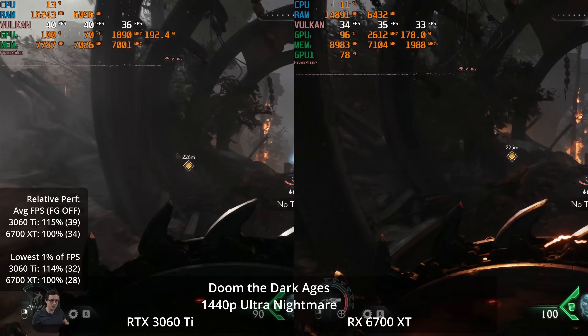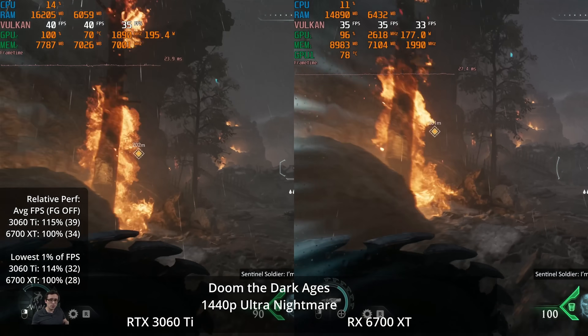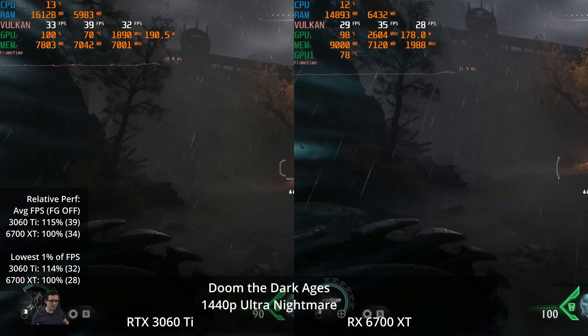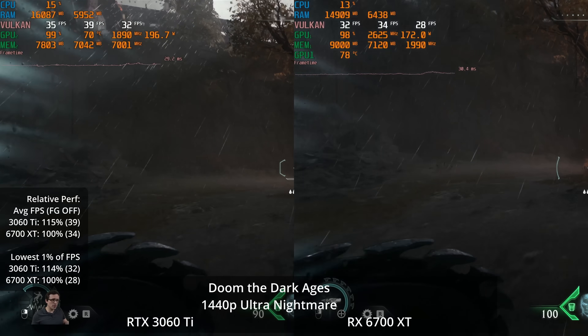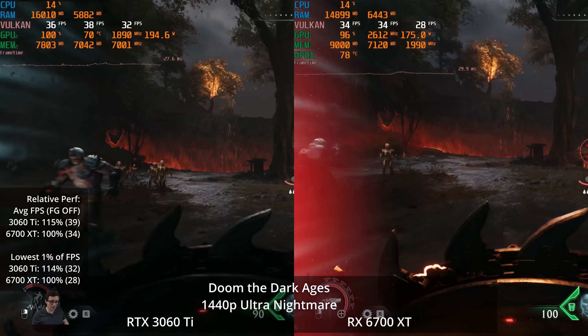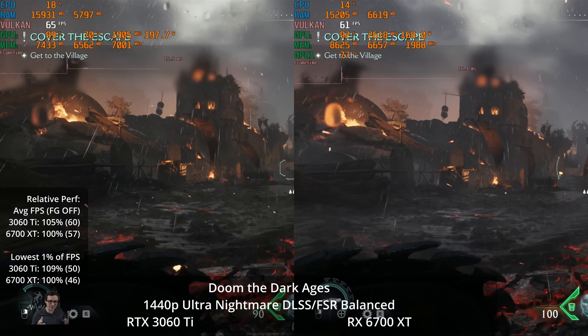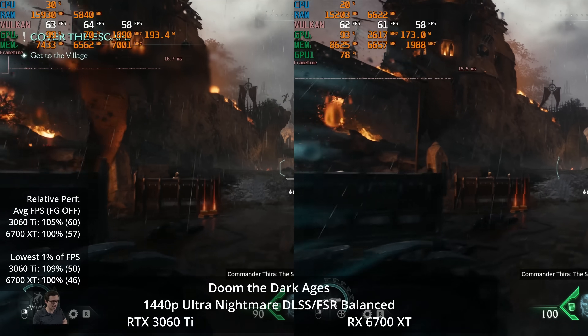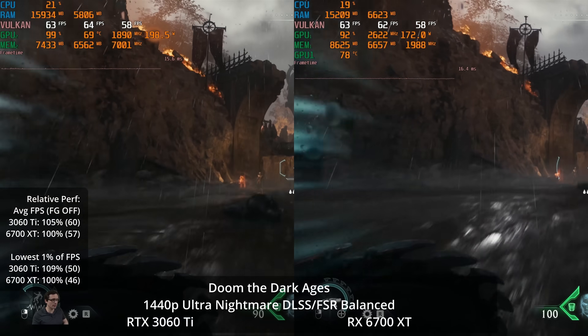My conclusion here is that neither GPU is able to play this game at maximum graphic settings comfortably. I would argue it's technically playable, but these aren't the frame rates a PC gamer is going to want for Doom. The consoles even run this at 60 FPS and don't offer a 30 FPS mode — this game is designed to be played at at least 60 FPS.